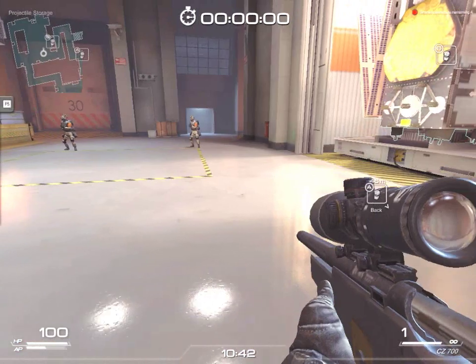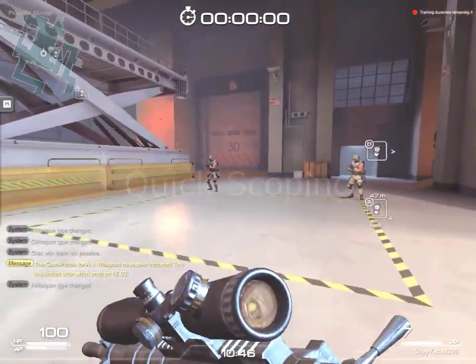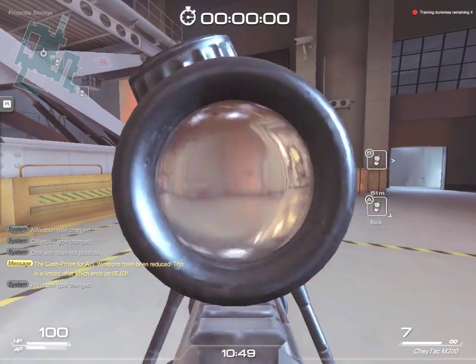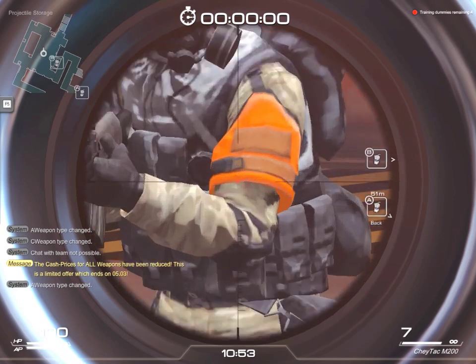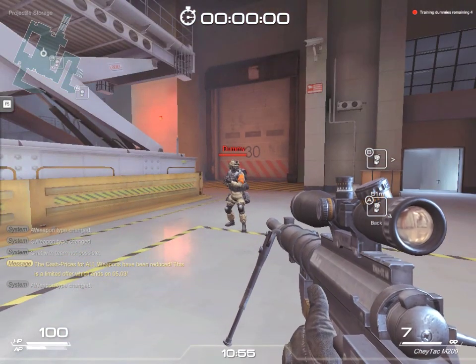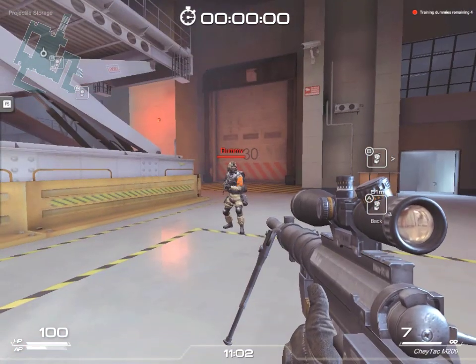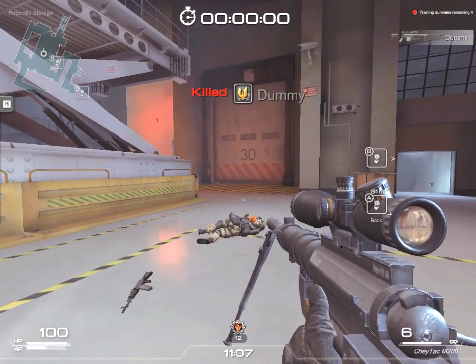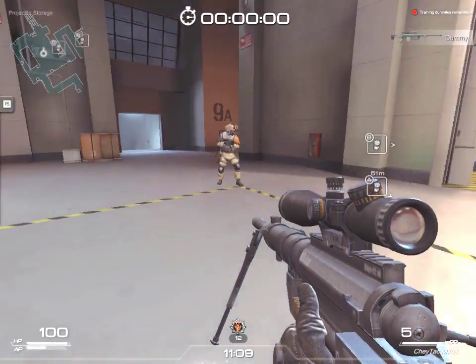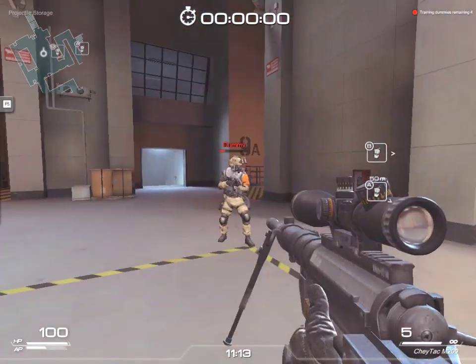The third topic I want to discuss is quick scoping in SF2. You can quick scope with any rifle regardless of the speed of your zoom, so even if you have a slow zoom scope you can quick scope like an instantaneous scope, because the very moment you press the right mouse button you are considered scoped in and the bullet will hit the center of your screen, provided you break shoot. This is a nice feature.